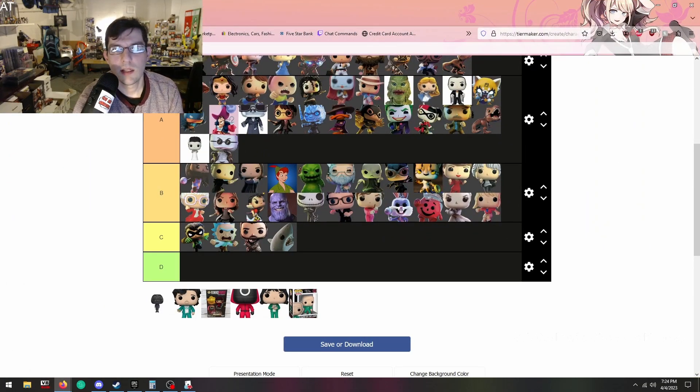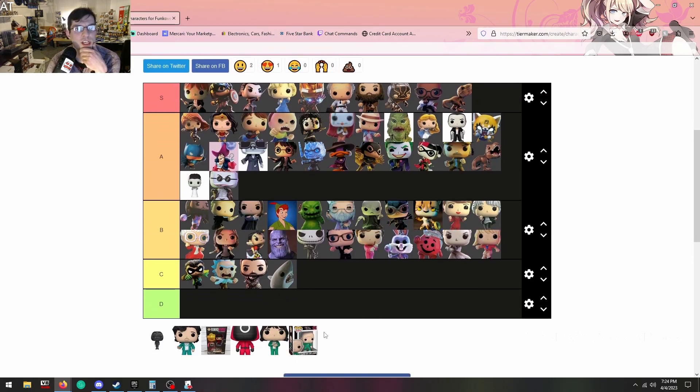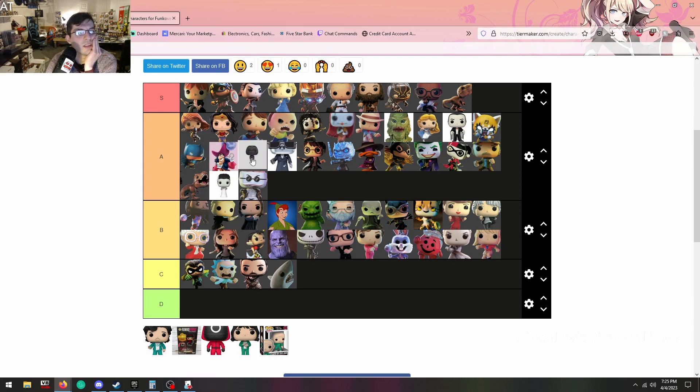Let's place these characters on the tier list. Moving my face down a bit so we can see. We have our six characters. I think the Frontman is really good — he has movement of other characters and a big challenge option. I think he's in the upper A's, not quite as good as Captain Hook, but maybe better than the Invisible Man.